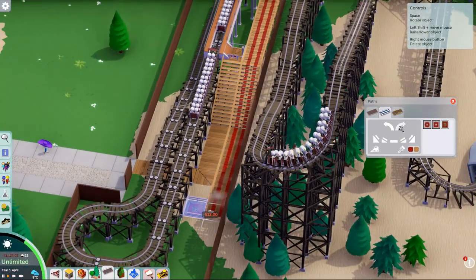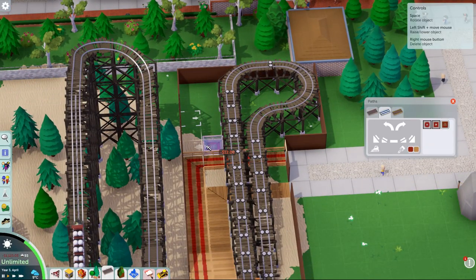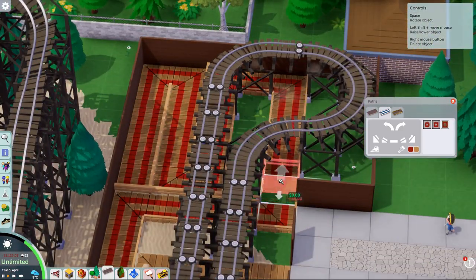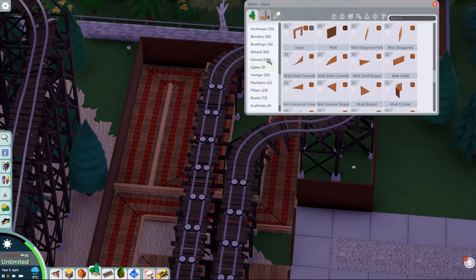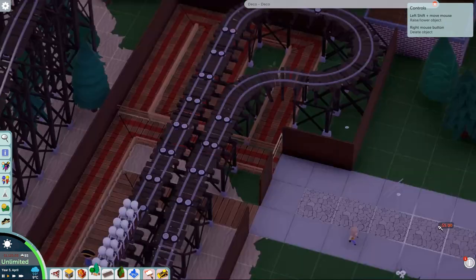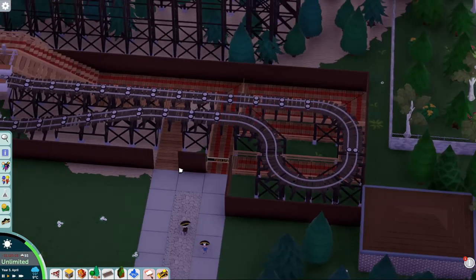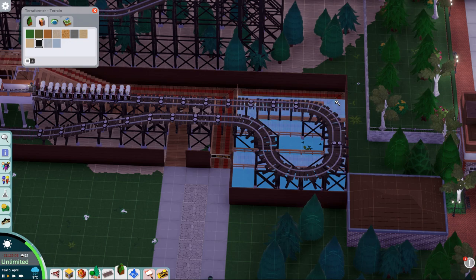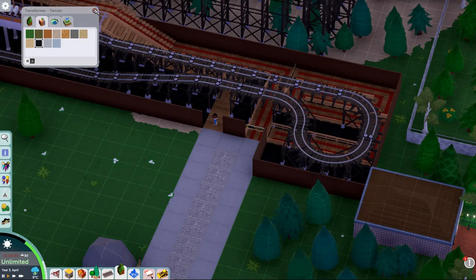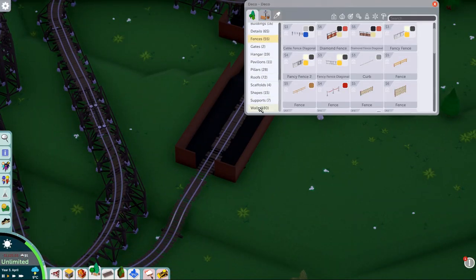Right then, so most of the coaster track has been put in — in fact all the track has been put in. The start of the station building is going in now as well, and I'm just putting in an overflow queue here which won't be used but it gives it a little sense of realism and fills in the space. In terms of this layout, the majority of this is going to be outside. There's that little section which is sort of underground in the tunnel which we'll theme with some rock work, and I'm thinking of adding a little bit of water to certain areas around the layout.